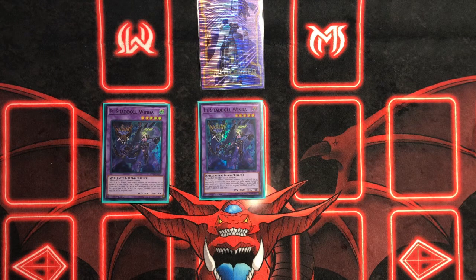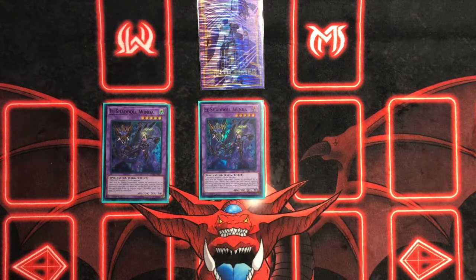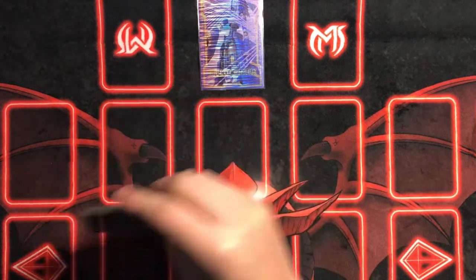You probably only get one Fusion Destiny as well. If you go against a Dragon Link matchup and you just set a Super Poly when you set a Shaddoll monster, that's all you really need. They go normal summon Overdragon or something — you Super Poly, send both your Shaddoll and their Overdragon, summon Winda, and then they can't do anything because they need to get rid of Winda. If they have an out, you just use Schism and do it again. You play Winda at two because you can recur it.